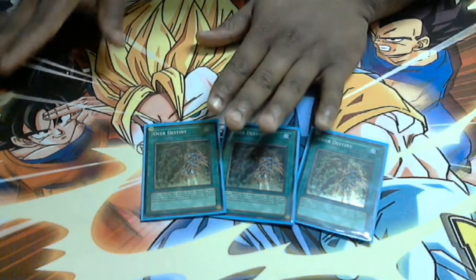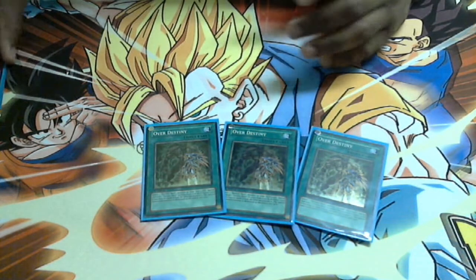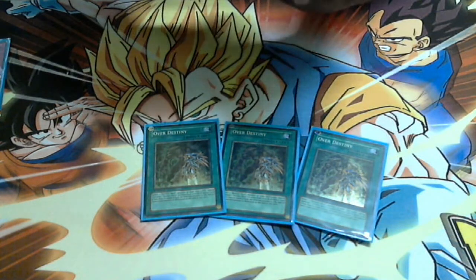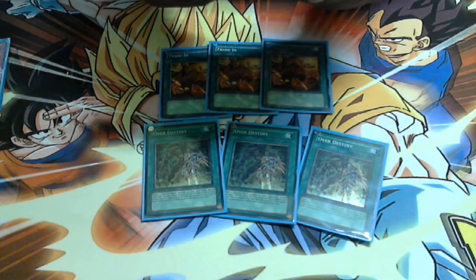Granted it's not a quick play, but you have three Decree for protection, so you don't have to really worry about Bottomless or anything like that — unless they MST it. The reason this is good is mainly because of Trade-In; it allows me to discard them when I need to draw.